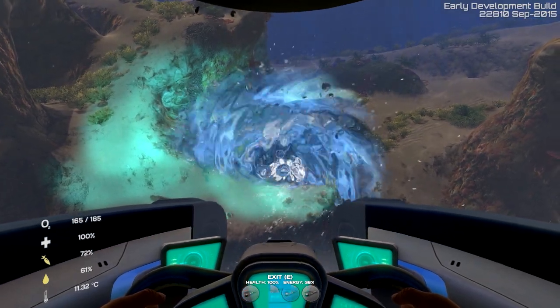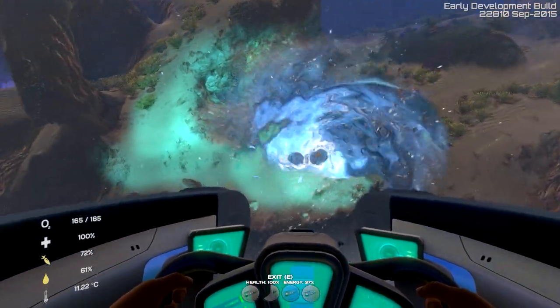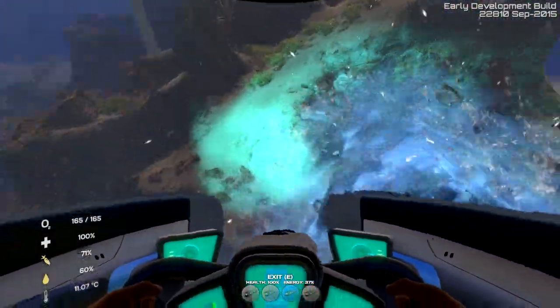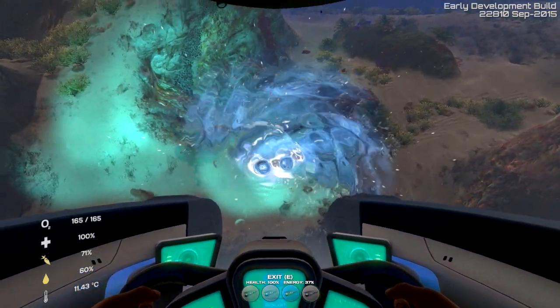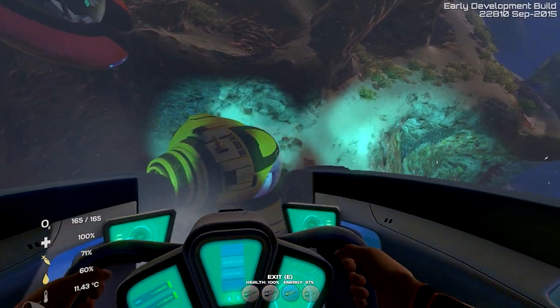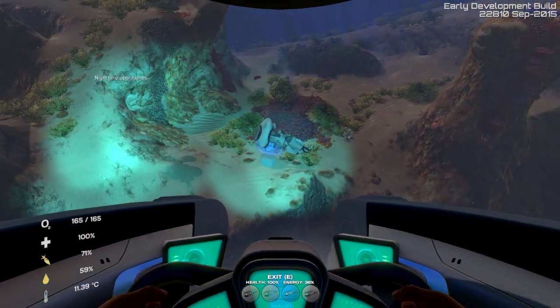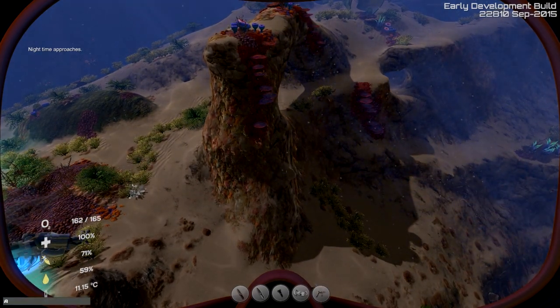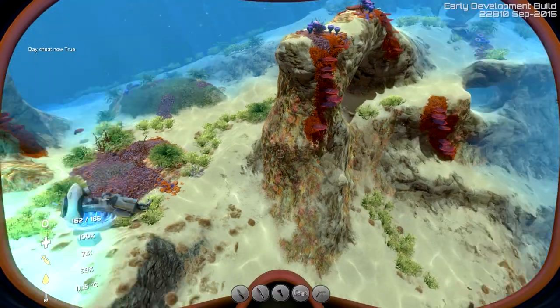What would be really cool, if you wanted to go into the Aurora and not deal with Reapers, is to bring all the torpedoes you can and get into the Aurora as quickly as possible — maybe even with the electrical defense as well. Nighttime is approaching so let's do the daytime cheat just because I'm trying to show you guys this stuff.